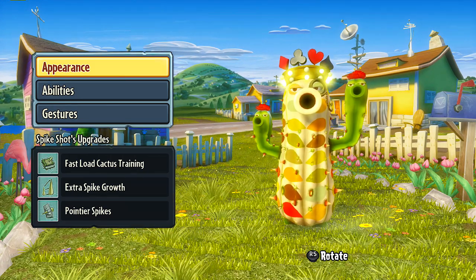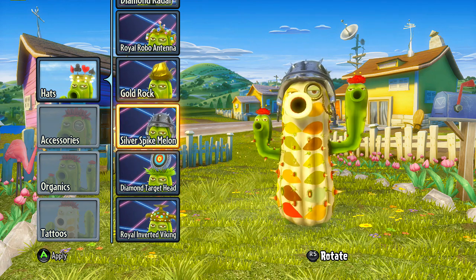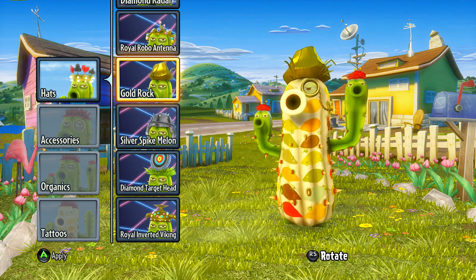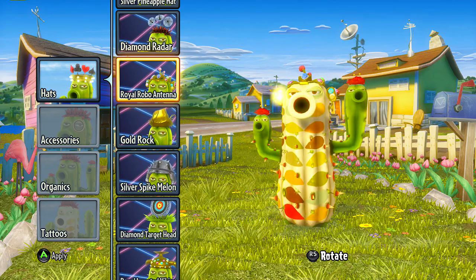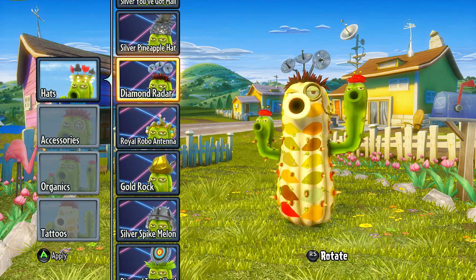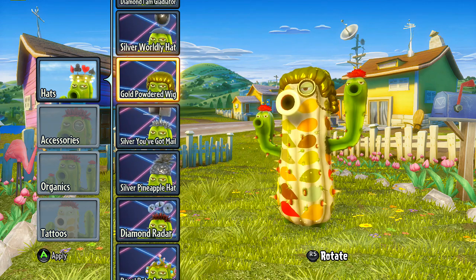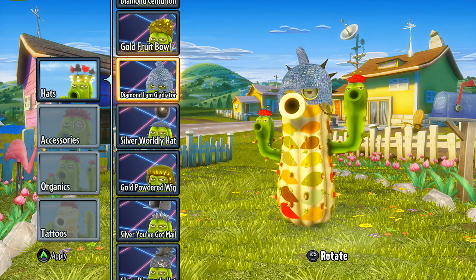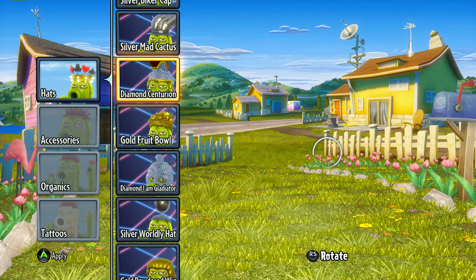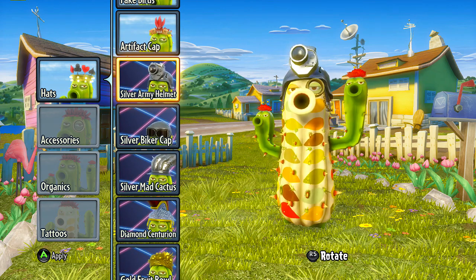You can see we got the king cactus here — he's pretty cool. But let's check out some different hats for him. The royal inverted viking, diamond target head — really let them know there's some bling they're shooting at over here — the silver spike melon, the gold rock — it's just a rock, but now it's gold — the royal robo antenna, some diamond radar — can you read us aliens? — the silver pineapple hat, powdered wig for all you fancy people out there, silver worldly hat, the diamond gladiator, the gold fruit bowl, the centurion, the silver mad cactus, the bike cap, followed by the army helmet.